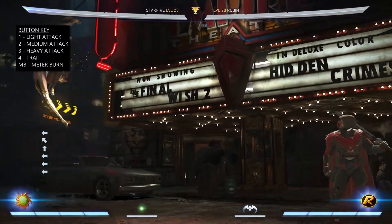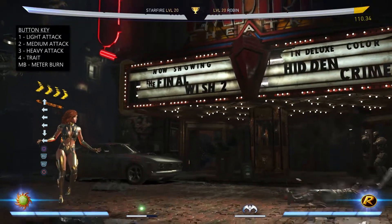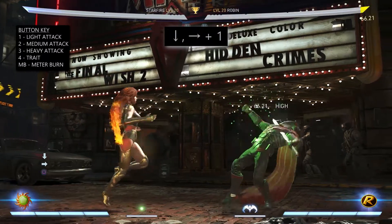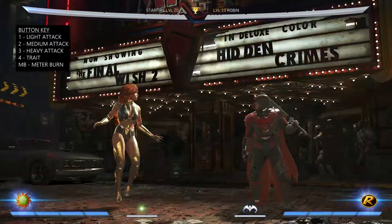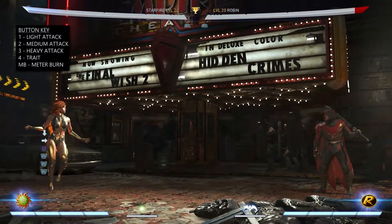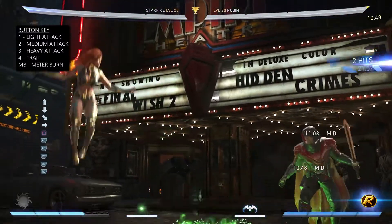You can also combine your meter burned Stardust with your trait, which is done by pressing 4. This deals quite heavy damage and launches your opponent into the air. The next special move is Starblast and that is done by pressing down, forward 1. It's a standard projectile that is quite fast moving. You can meter burn this by pressing down 1 then meter burn, which will cause the projectile to fire multiple times. You can also perform this in the air, as well as the meter burn version.